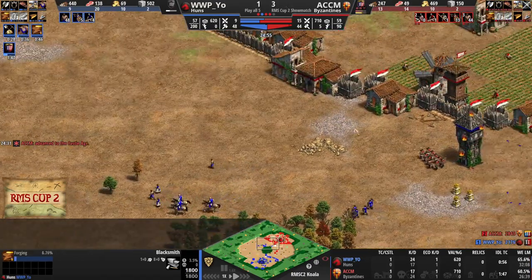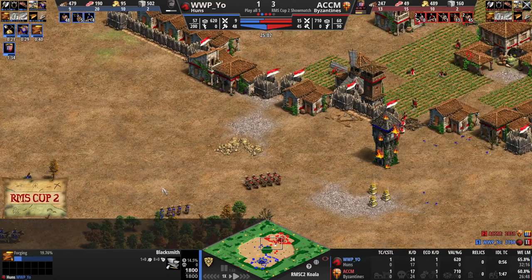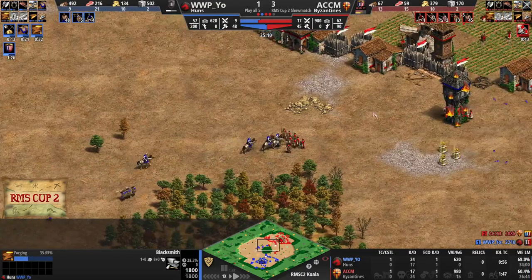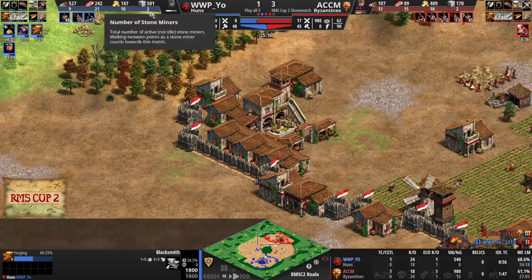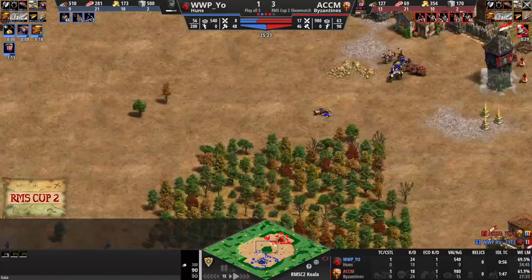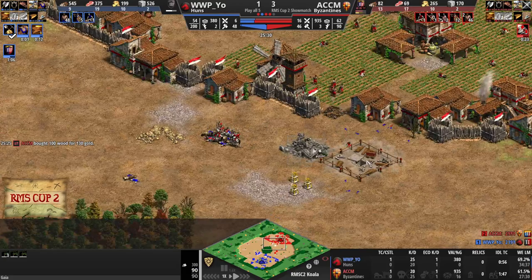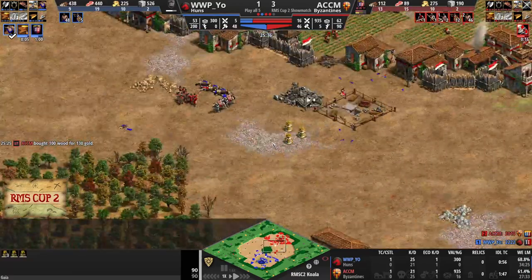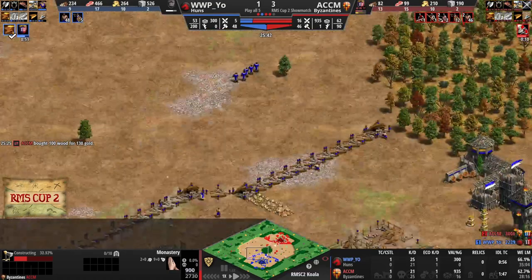Probably switching to the Camels later on. Forging, Bloodlines, Gold Mining, all on the way here for Mr. Yeo, but he is going to have to run away. You have six Relics on this map — three per player. They are the eyes of the Koala, so you can just gobble those up super easily.